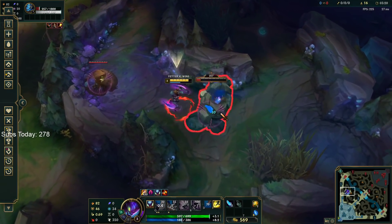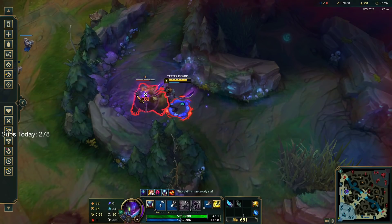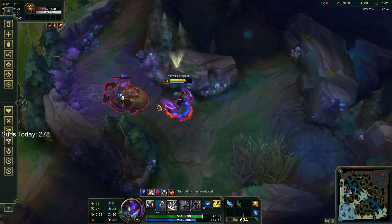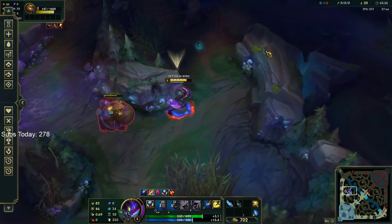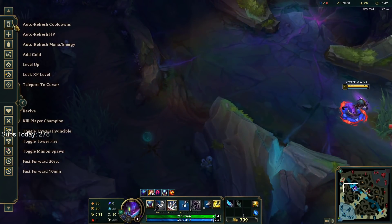Right here I can pull — it was literally 181 HP, perfect. In general you can W the camp, have it walk towards you, then Q it to last-hit from auto-Q range. It's a really important way of saving time. I can just pull it, wait for my Q — boom. It's quite easy, but it'll take some practice.